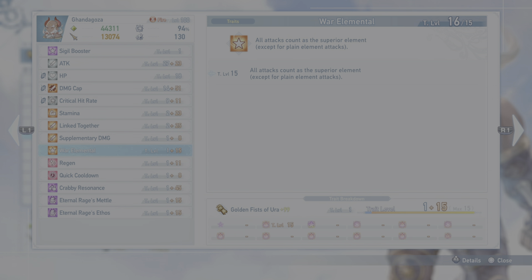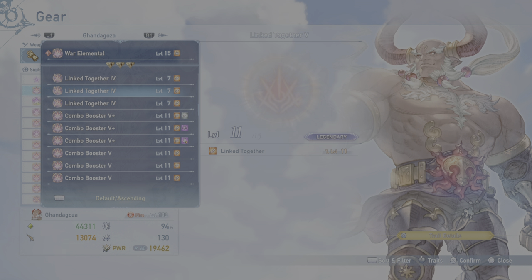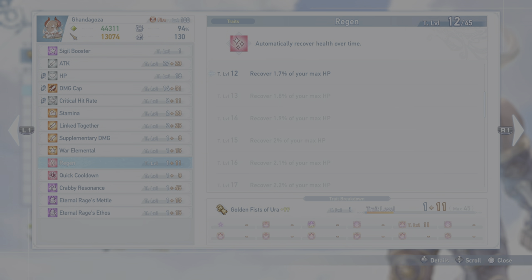War Elemental gives you elemental advantage except for plain element attacks. There are bosses later in the game that don't have any elemental weakness, so if you're going against those, I usually switch this out for Aegis or something like that. Aegis is almost plus 13k KO — great to have. So if you're not getting any elemental damage versus a specific boss, swap War Elemental out for some utility. Regen and Quick Cooldown came as side skills — not bad to have. And Crabby Resonance gives about a thousand attack.